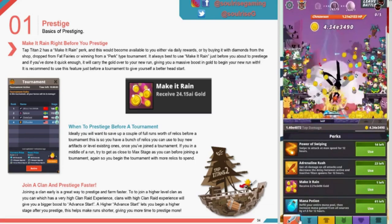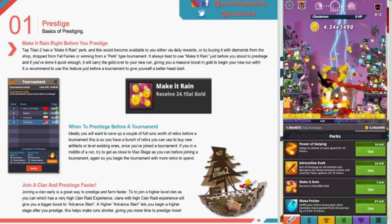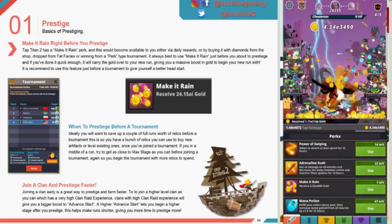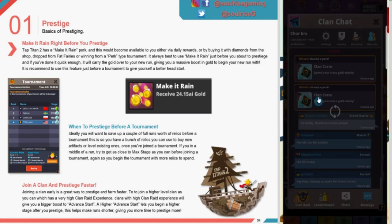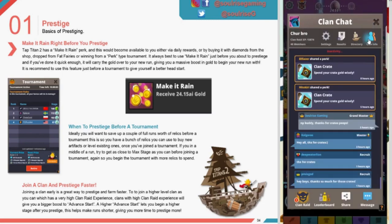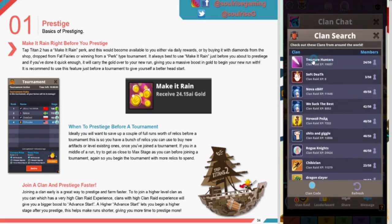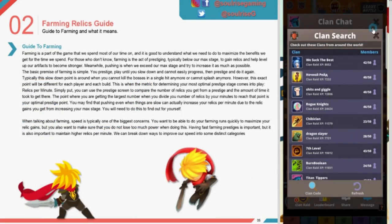When to prestige before a tournament: ideally, save a couple of runs' worth of relics before the tournament, so you have relics to spend on new or existing artifacts once you've joined. If you're mid-run, try to get as close to your max stage as you can before joining, so you begin the tournament with more relics. Joining a clan early is a great way to prestige and farm faster. Try to join a high-level clan with a very high clan experience rate. High clan experience gives you a bigger boost to your advanced start — a high advanced start lets you begin at a higher stage after prestige, making your runs shorter and giving you more time to prestige and farm more relics.